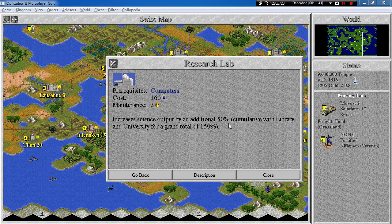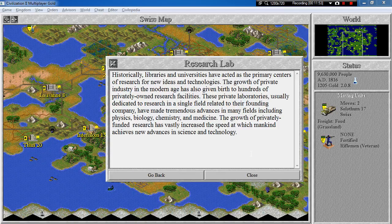The research lab increases science output by an additional 50%, cumulative with library and university, for a grand total of 150%. It costs a lot, but if you build the SETI program, it doesn't cost anything. Historically, libraries and universities have acted as the primary centers of research for new ideas and technologies. The growth of private industry in the modern age has given birth to hundreds of privately owned research facilities — laboratories usually dedicated to research in a single field — making tremendous advances in physics, biology, chemistry, and medicine.